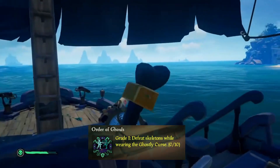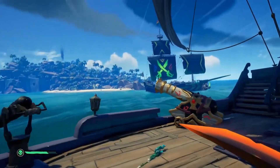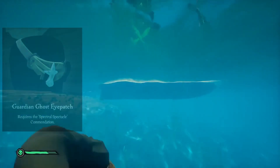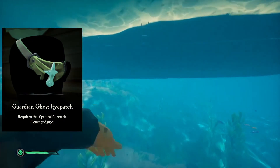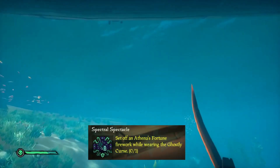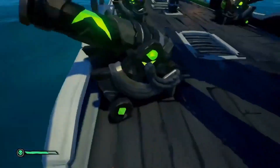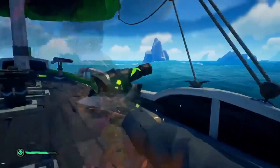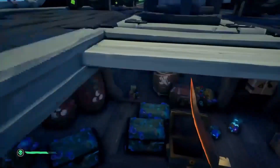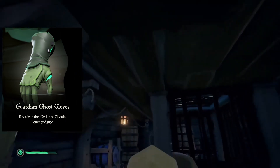Next we have the Boots, which require the Order of Ghouls Commendation — defeating Skeletons while wearing the Ghostly Curse. This one shouldn't be too bad; I'd recommend going to a Skeleton Fort for the quickest way to complete it. Next we have the Guardian Ghost Eye Patch, which requires the Spectral Spectacle Commendation — setting off Athena's Fortune Fireworks while wearing the Ghostly Curse. This literally doesn't take long at all; just grab those fireworks from the Merchants Alliance and shoot them off quickly. The Guardian Ghost Gloves also require the Order of Ghouls Commendation.